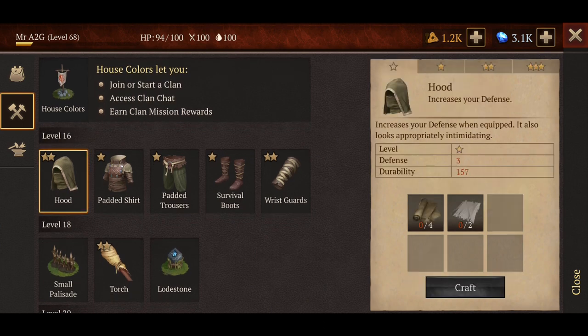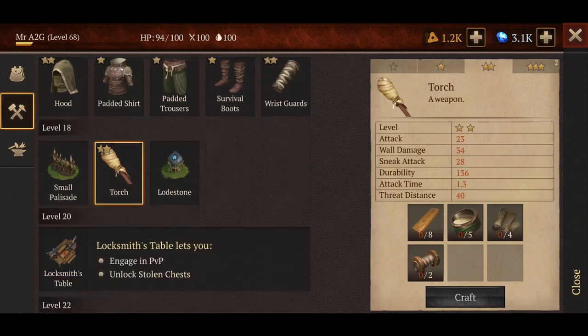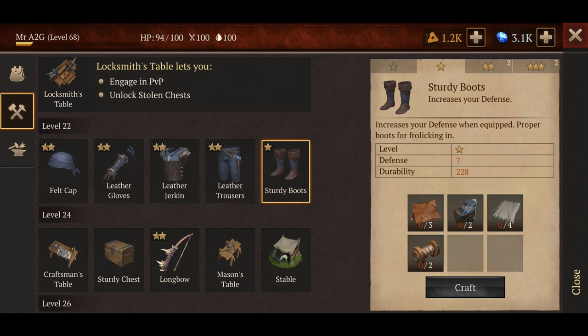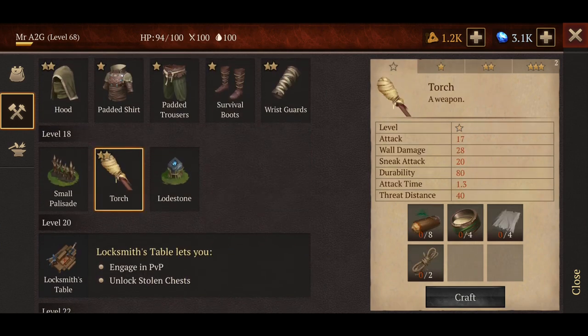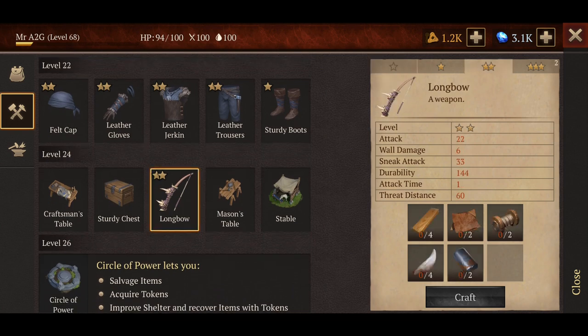I'm using the non-star version of this lot of armor — that's all you're going to need. You're not going to need anything more than that. Feel free to go up to level 22 and grab this armor set if you want to, but it requires a little bit more resource. It's better and more durable, but you don't really need it. For weaponry, I've chosen two. The non-star torch — I've created two of those. The longbow will be the next requirement, again two of which, and they are non-star.